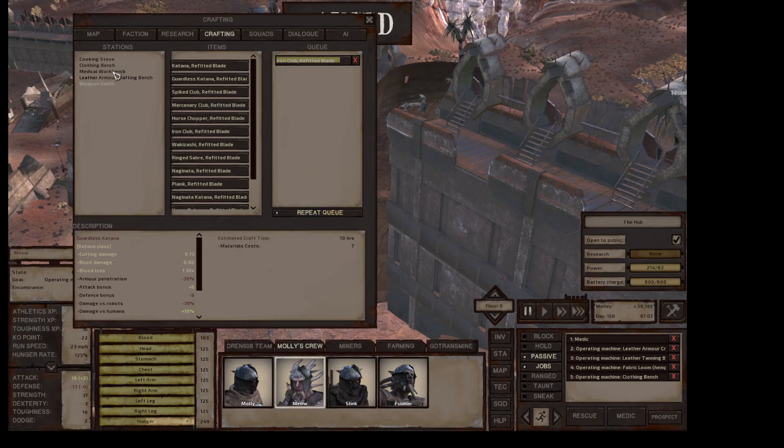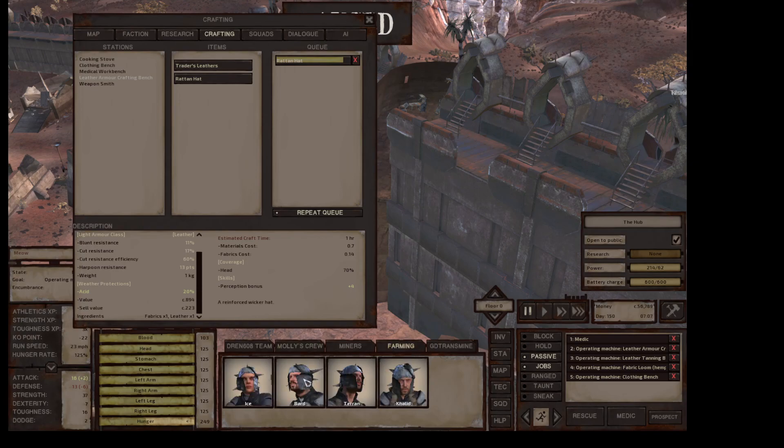For leather armor, she can only make these two things, so we're going to make Rattan hats. They don't give you much resistance, but I need to put those on some of these people — these two have bows, so they need to have those hats on because these helmets are really hurting their ability to do things.